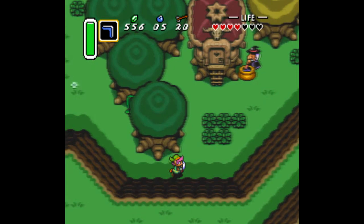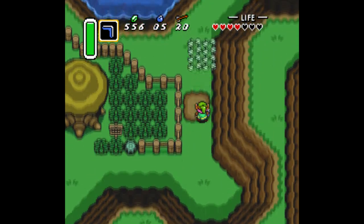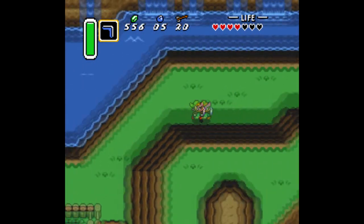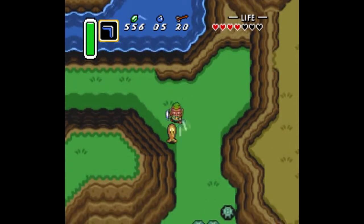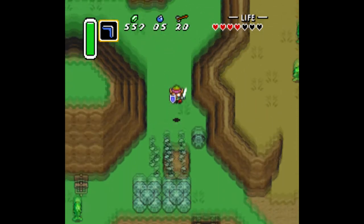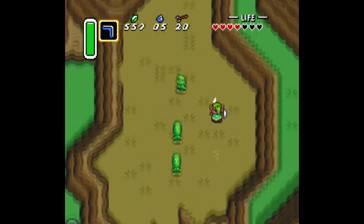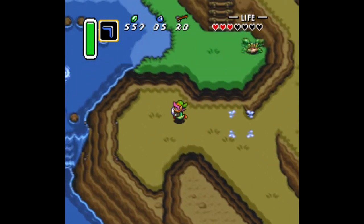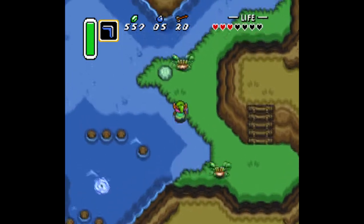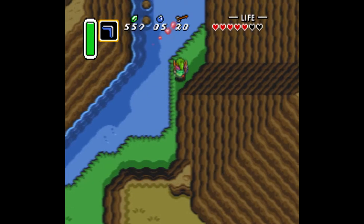I know there's one down by the cistern close to the second palace, but I like to get that one when I'm doing a different part of the game — it's much more convenient to grab it at that time. And even if I don't have eight hearts going into the third palace, it's not going to be a huge calamity. The enemies don't really start to ramp up in the dungeons until the dark world, so it's not really that important that we have it yet.